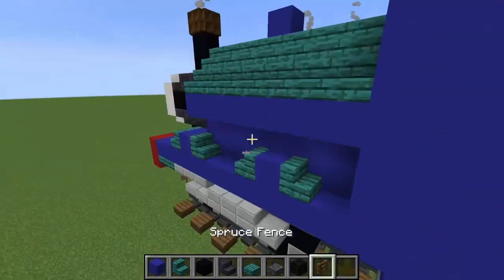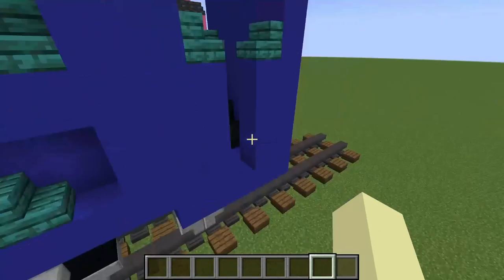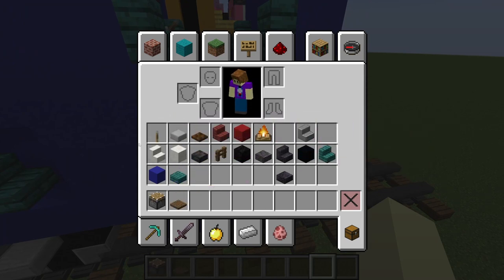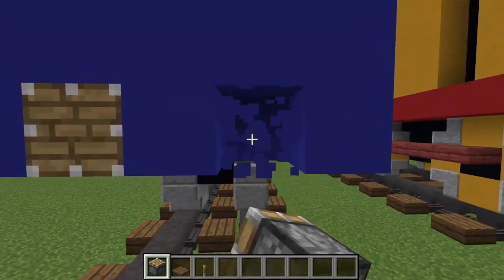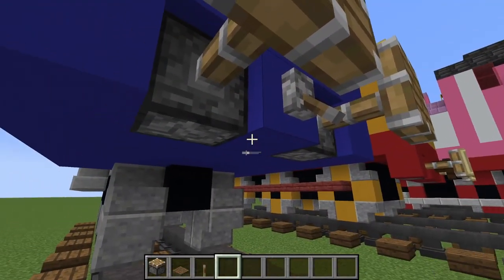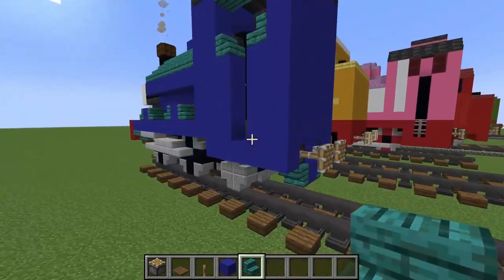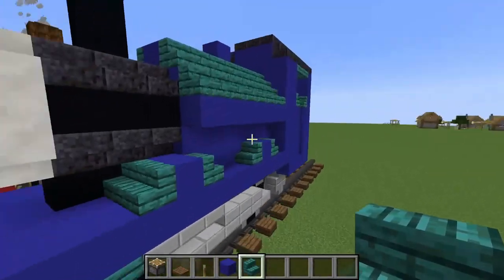It's almost done — now we need to do the back buffer beam, and that is not red concrete. We're going to grab a piston, a spruce trapdoor, and a lever. Right on this level place that like so, and like we did at the front of the engine we're going to build that little dip thing underneath — like that — and that is almost it.